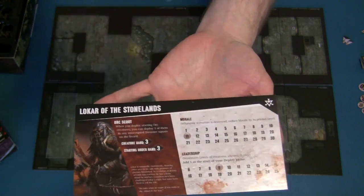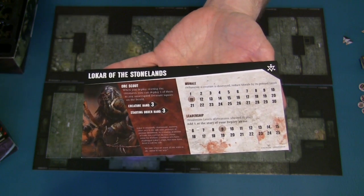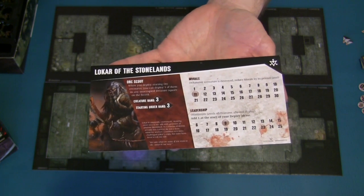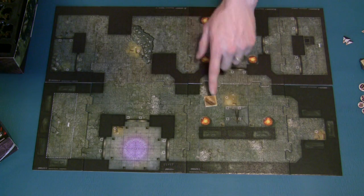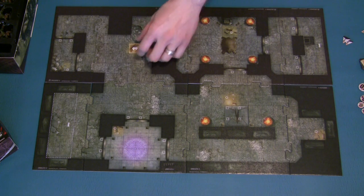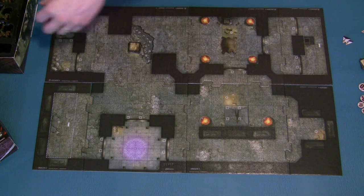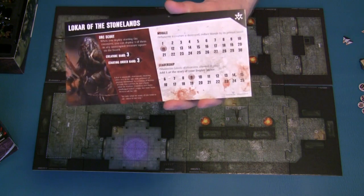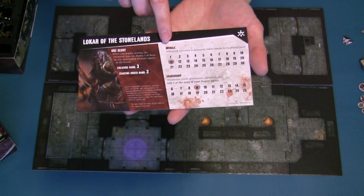For example, this Commander starts with 15 morale, while this Commander only starts with 11. Morale is used to decide the victory and loss conditions of the game - if your morale is reduced to zero, you are knocked out and the game ends. The way you gain morale is by going around the board and finding treasure chests. The treasure chests start on the board upside down in various locations; once a figure moves onto the space the token is revealed showing a number from one to three - that many treasure chest tokens are placed there. One creature can pick up a treasure chest and your morale goes up one level. You gain morale by gaining treasure chests and lose morale by losing creatures.